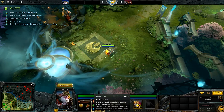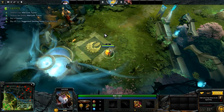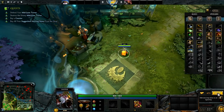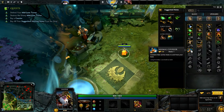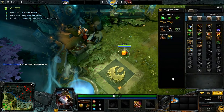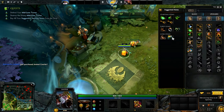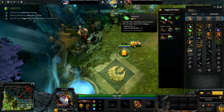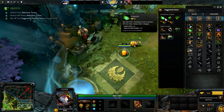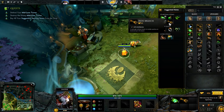I think we'll go for shrapnel cause it's going to give us a range advantage. The shop — let's buy a courier. Activate that by pressing Z, and there goes the donkey. We'll start with the tangos — the usual Dota 1 item from way back after I left the game.